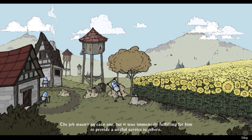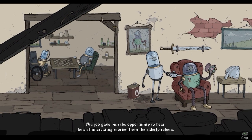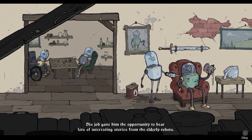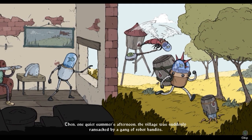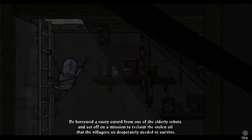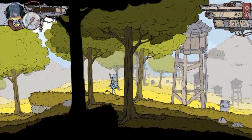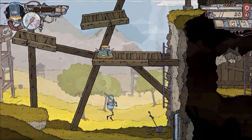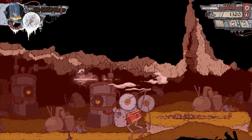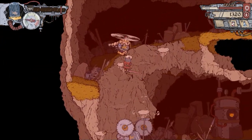Feudal Alloy opens with a brief cutscene where we are introduced to the hero of this tale, Atsu, a humble goldfish in a robot suit that spends his time taking care of the elderly. Suddenly, a gang of bandits pillages your oil supplies, and you head off into the dangerous woods to reclaim your valuables. And at the conclusion of this opening setup, that's basically all the story you're going to get. So if you are wondering why all these robots are piloted by tiny fish, don't expect an answer to that particular mystery.